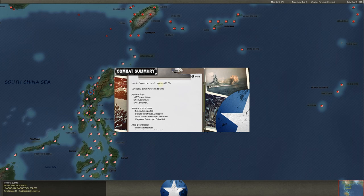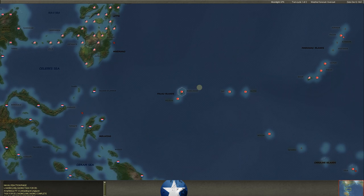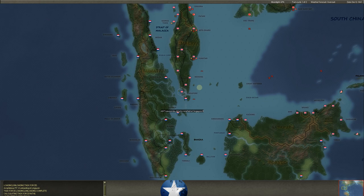Invasion support off of Lingayan — he's coming in on Lingayan with three transports. Our coastal guns did fire and we caused 14 casualties; he caused 15 casualties in his invasion support. We already knew he was coming hard for the Philippines — in turn one he had already landed in several spots. I did say we're going to try to counterattack a little bit. These are our minesweepers.